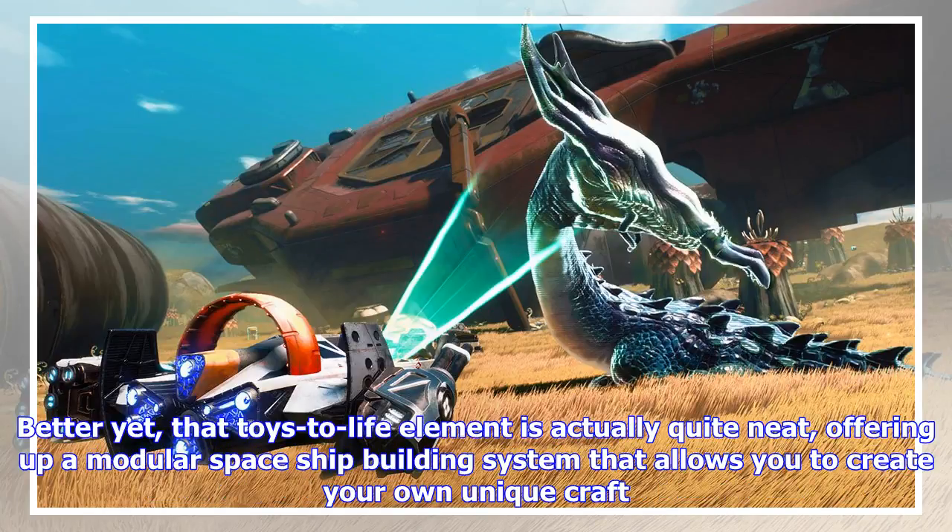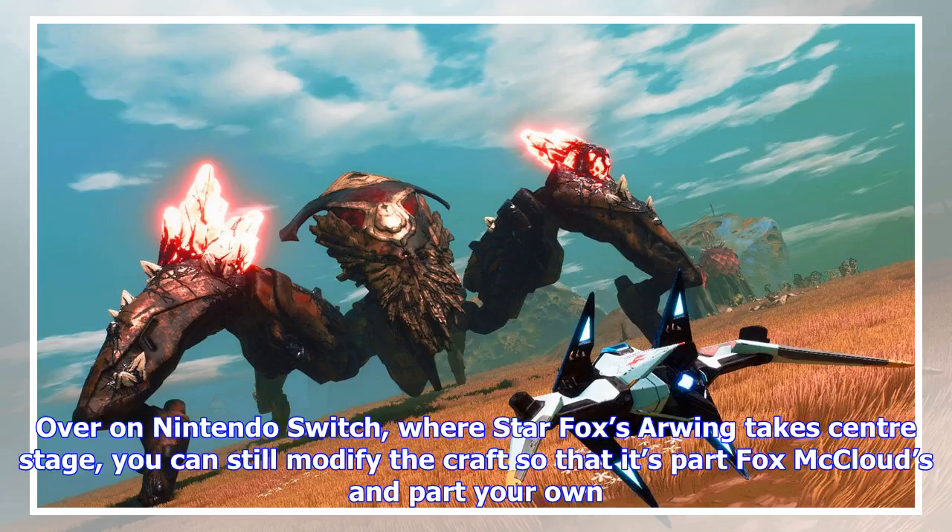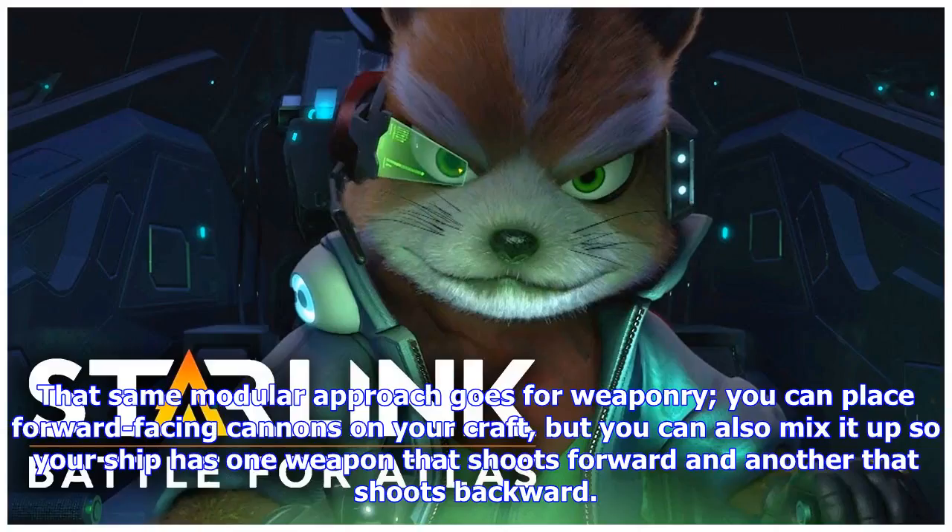Better yet, that toys-to-life element is actually quite neat, offering up a modular space ship-building system that allows you to create your own unique craft. Want a handful of different boost-giving wings? You can do that, arranging them in any order or angle, left to right or reaching for the skies instead. Over on Nintendo Switch, where Star Fox's Arwing takes center stage, you can still modify the craft so that it's part Fox McLeod's and part your own. That same modular approach goes for weaponry — you can place forward-facing cannons on your craft, but you can also mix it up so your ship has one weapon that shoots forward and another that shoots backward.